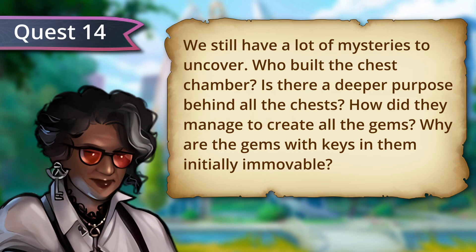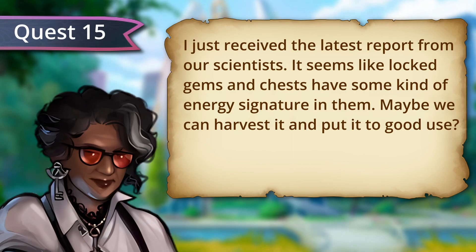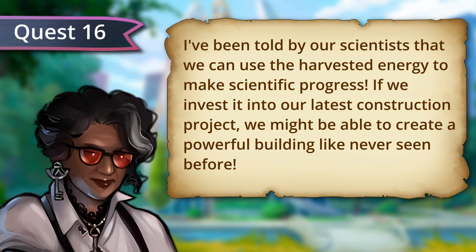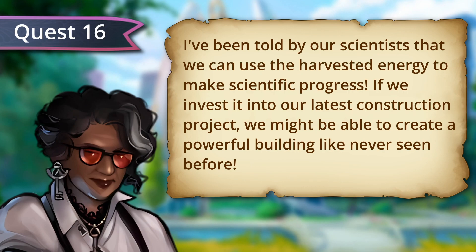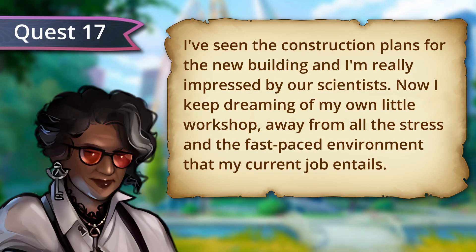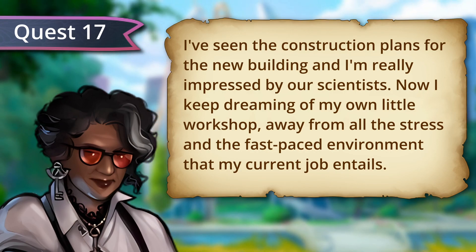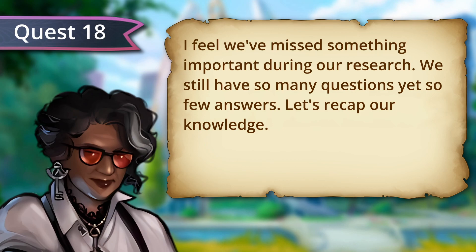And why are the gems with keys in them initially immovable? I've just received the latest report from our scientists. It seems like locked gems and chests have some kind of energy signature in them. Maybe we can harvest it and put it to good use? Our scientists say we can use the harvested energy to make scientific progress. If we invest it into our latest construction project, we might be able to create a powerful building like never seen before. I've seen the construction plans and I'm really impressed. Now I keep dreaming of my own little workshop, away from all the stress. I feel like we've missed something important during our research — we still have so many questions, yet so few answers.